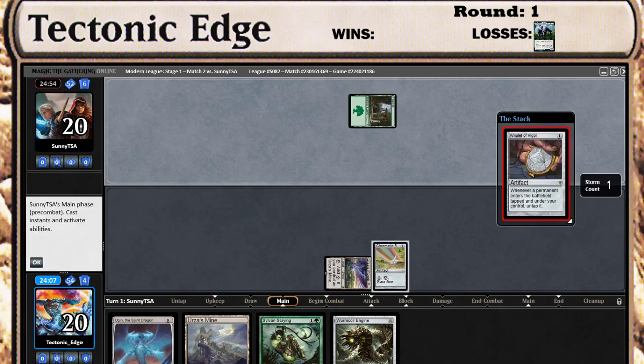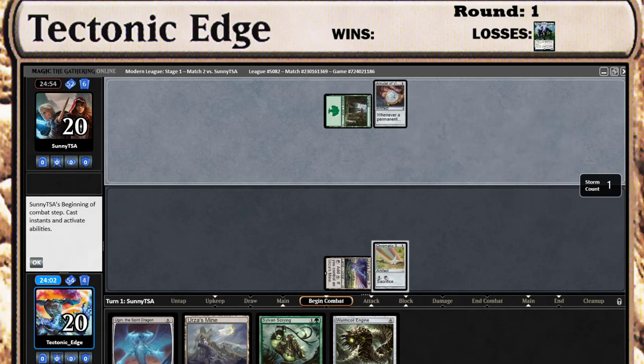Basic Forest. Amulet of Vigor. Amulet Titan — that was easy. Well, we have a decent hand for that.